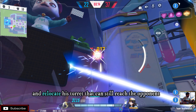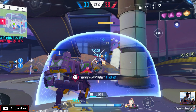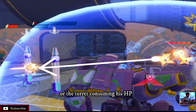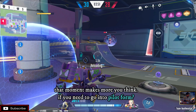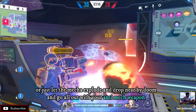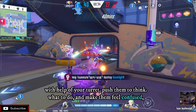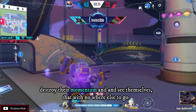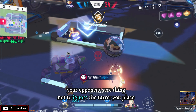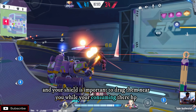Doomlight will make sure to press reload while increasing altitude and relocating the turret that can still reach the opponent. Your enemy will be in the state of thinking — which is the best thing to do: deal with the user who cast the shield but can't go direct damage, or deal with the turret consuming their HP? The moment that makes you think is whether to go into pilot form or let the mech explode and drop nearby, going all out with anti-mech weapons. Push your opponent to think what to do, create confusion, destroy their momentum, and see them with nowhere else to go.